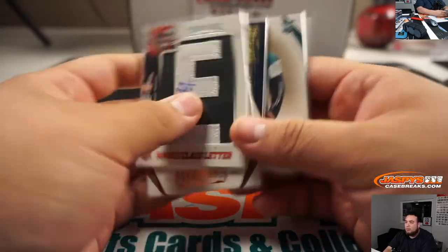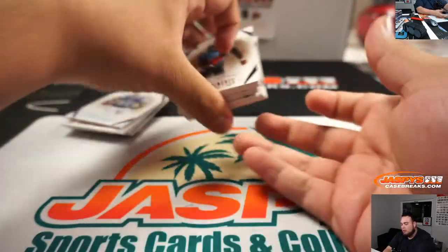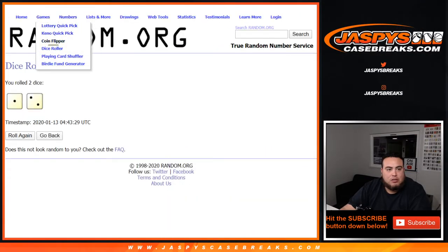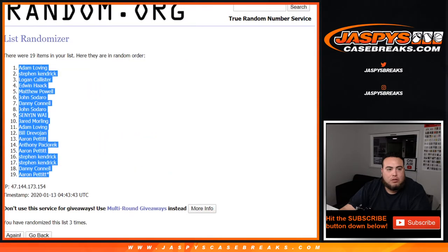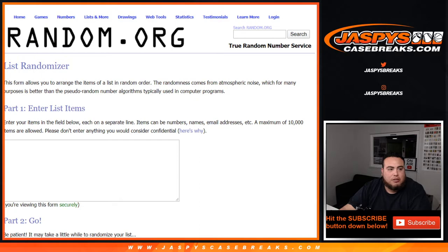Now let's switch scenes and see who's going to win the two spots in the mixer. Let's get a new dice roll, grab the list, and get the original list of customer names right here. One quick second. Good luck, everybody.